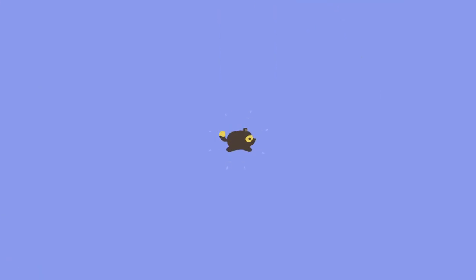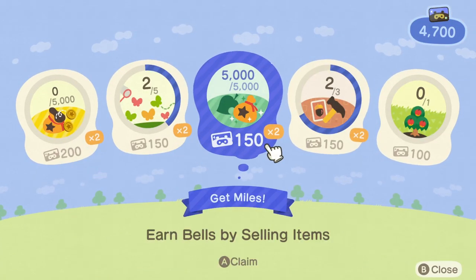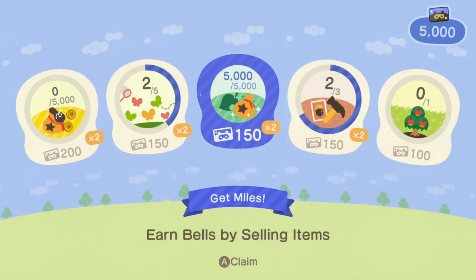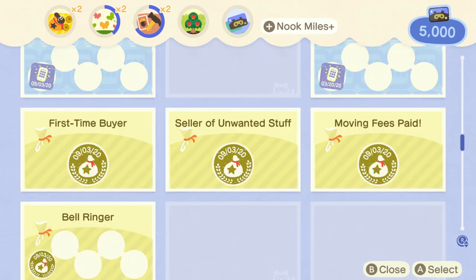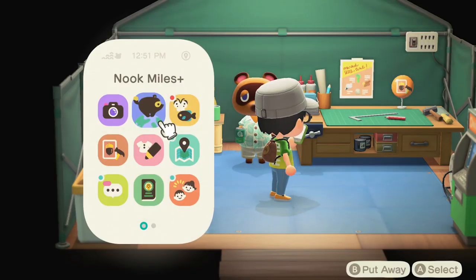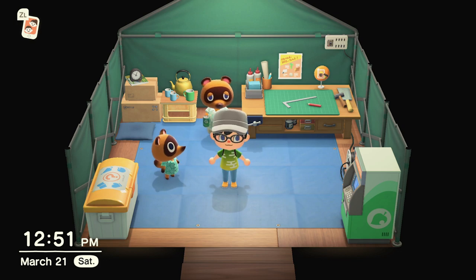I actually unlocked a new Nook Miles thing — not only the Nook Miles, we've got Nook Miles Plus. So we got 5,000 miles, easy peasy, lemon squeezy. And then we're going to go back and see if we've got anything else unlocked. Basically, you just want to make sure you're tracking all of these and claiming them as quickly as possible. The weeds and the fruit are really going to get you a lot of miles very quickly.